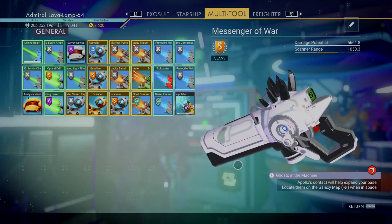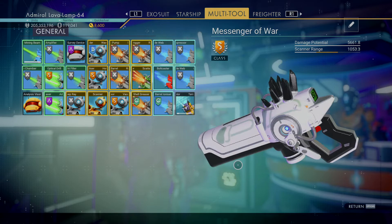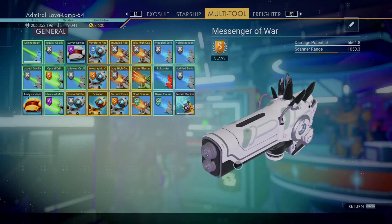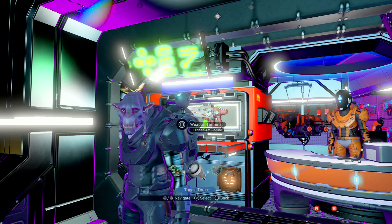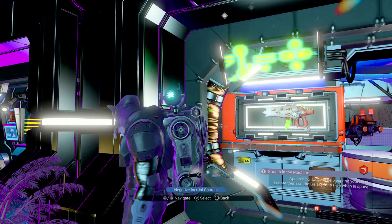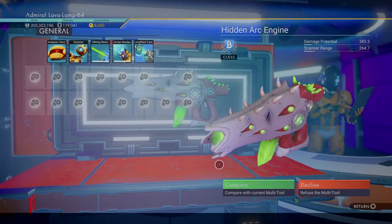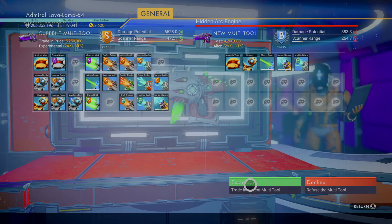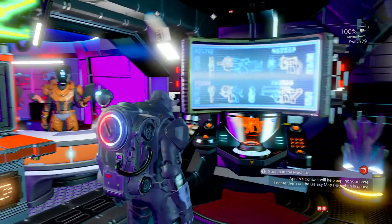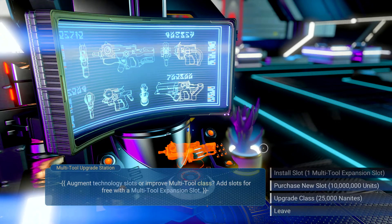This is one I upgraded from B class a while ago, so it's a really nice one — I probably found it about a year ago. I'll just swap over the multi-tool just in case I make a mistake. Even though it's really nice and will never be natural S class, it can still be upgraded, because with the Origins update they added this multi-tool upgrade station.